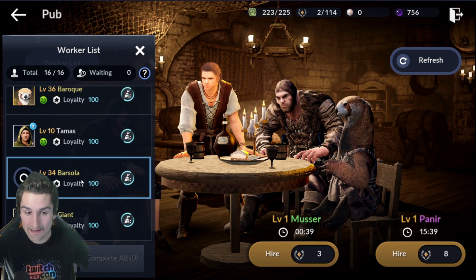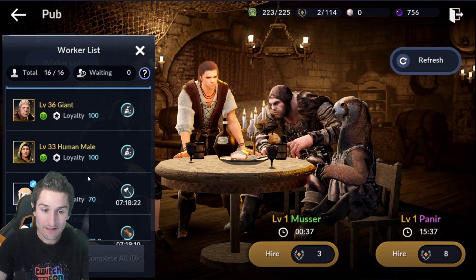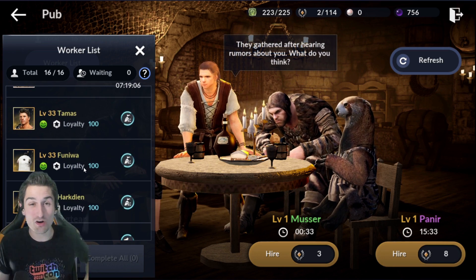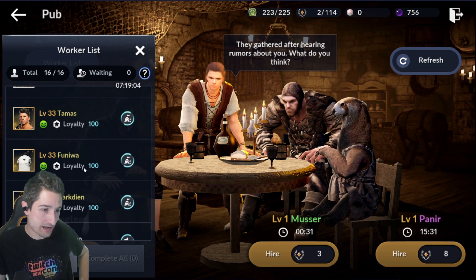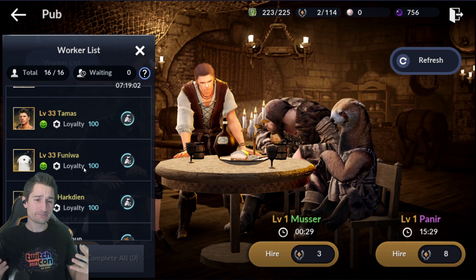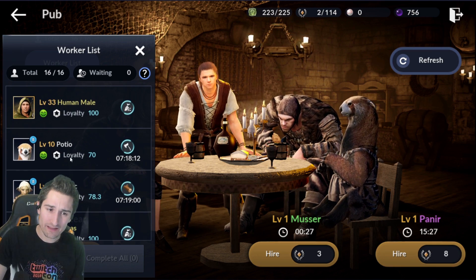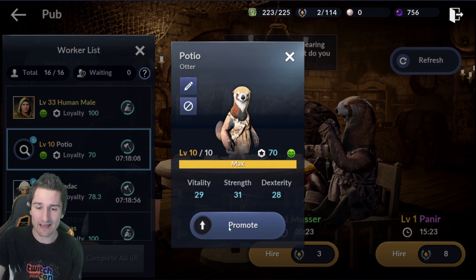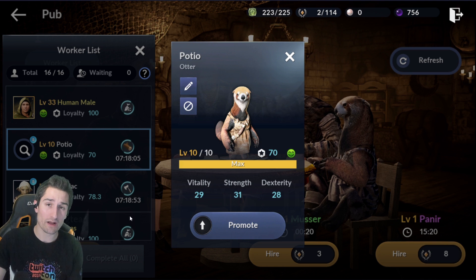Yellow workers because they're your endgame workers, so you might as well get them as soon as you can, start investing into their levels — their stats are way, way better. I've heard rumor that apparently you can upgrade the workers over time. This one is level 10 and I can promote it — it becomes a green worker and it can go to 20.